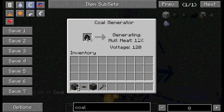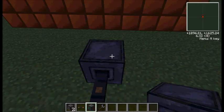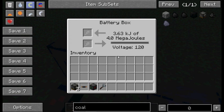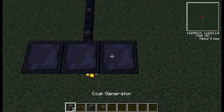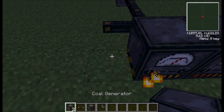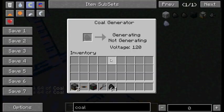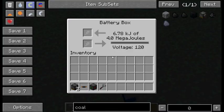You can see it connects on the black side — that is the output. So if you connect to the black side it would try to send power elsewhere, but since that thing can't take power it'll just be useless. Let's put coal in the coal generator. Right now the battery box is empty. It says 'hull heat' — it has to warm up before it can generate electricity. This gives a voltage of 120, which is what most things take. It's generating a good number of watts. The battery box can hold four megajoules. For extra power, just set up two battery boxes with two coal generators.